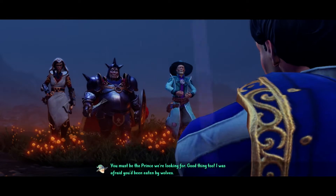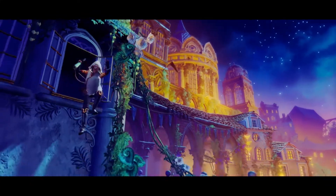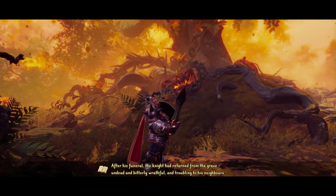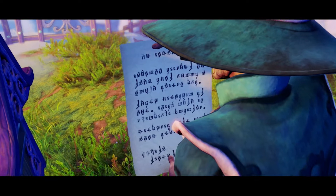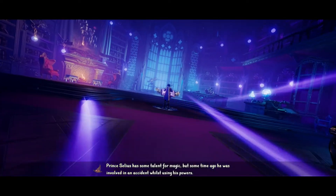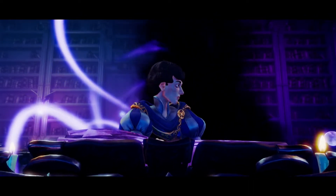Our tale begins where all good tales do — at the beginning. You're introduced to three noble-ish heroes: Amadeus the Wizard, Zoya the Thief and Pontius the Knight. They're contacted by the head of a magical order to locate and return Prince Seleus, who, because he can't keep his royal mitts off anything, has unleashed a supernatural power that brings nightmares to life. So in the life of a hero — a typical Tuesday.